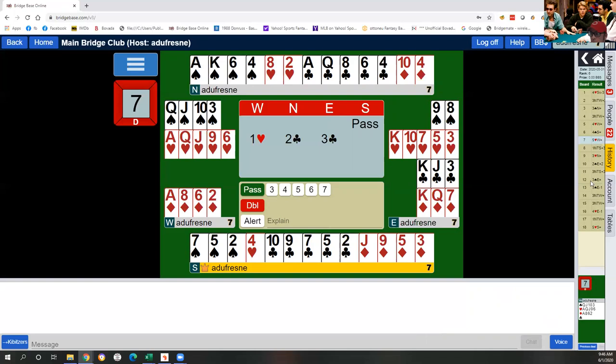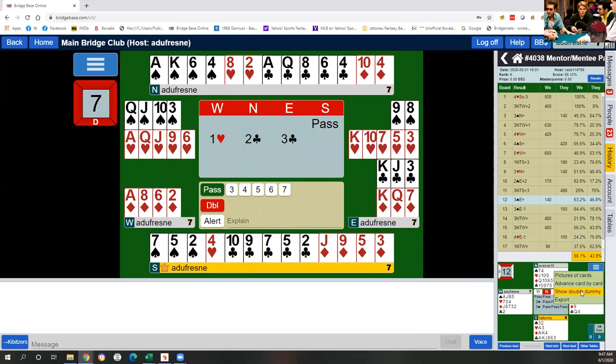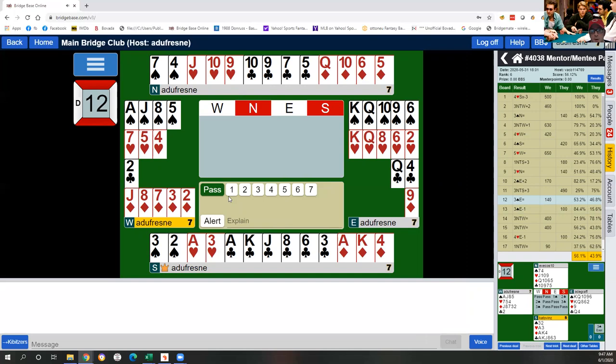The next board was board 12, and here we have the flip side of the cue bid. This auction started pass, pass, and my partner opened one spade — a five-five hand with opening strength. The idea is to bid your higher-ranking five-card suit first. Again, South bid two clubs.